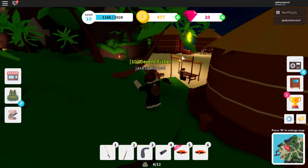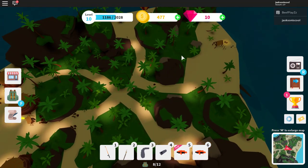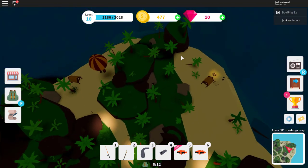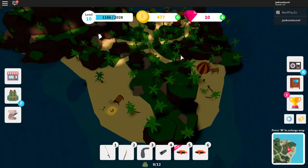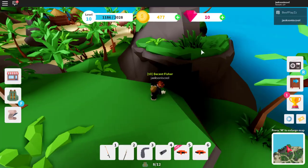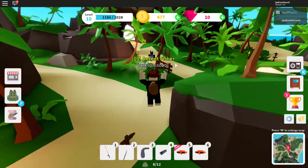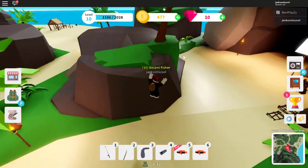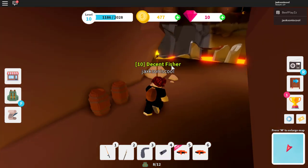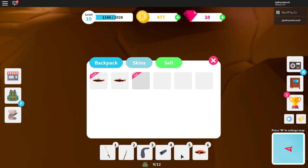Fridge piece number four I believe is actually in the shark. We're going to scroll way out super high up and see if we can spot a fridge part - I know it's somewhere on the island. Just scroll out super far and you should be able to see it lying around. Actually, I remember now - it's not on the island surface. Go inside the volcano and there's a little part right there. We got our third part - fridge piece number two!